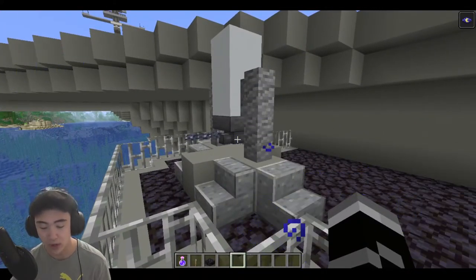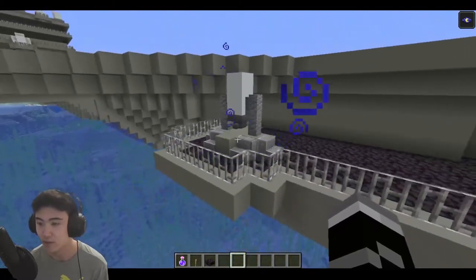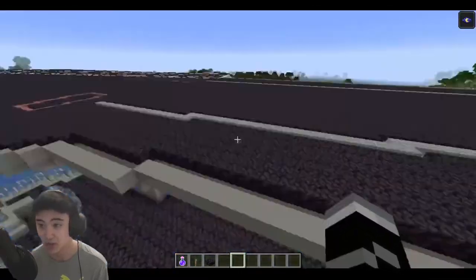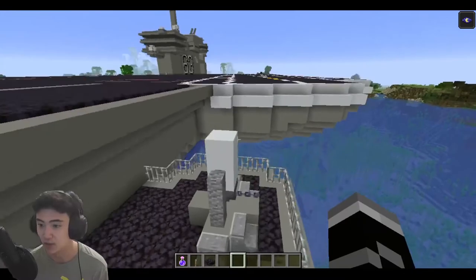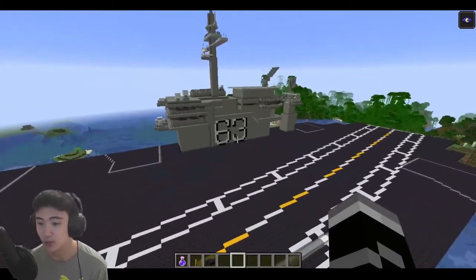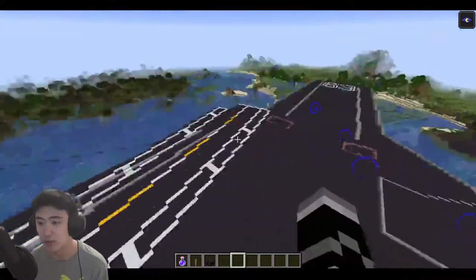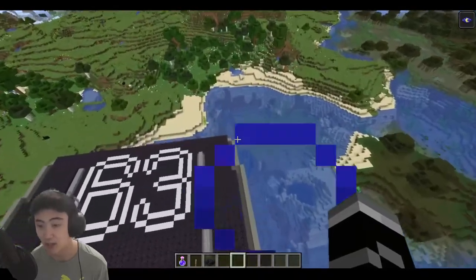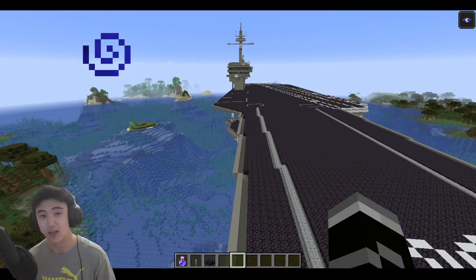Over here we have the CIWS again - I updated the design and it looks way better with the dropper at the bottom, definitely better than before. There's another side over here that's basically the same but mirrored, with another CIWS. That's all I have for this video. Be sure to like, comment, and subscribe if you enjoyed, and I'll give you guys another update soon. I'll be trying to make this as detailed a carrier as possible - thanks so much for watching and I'll see you in the next video.